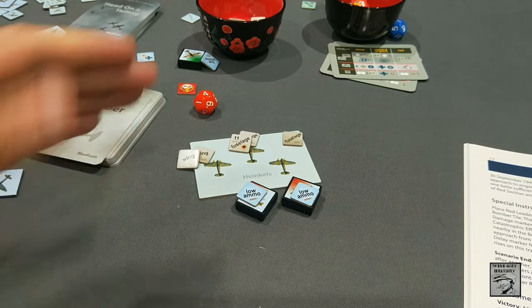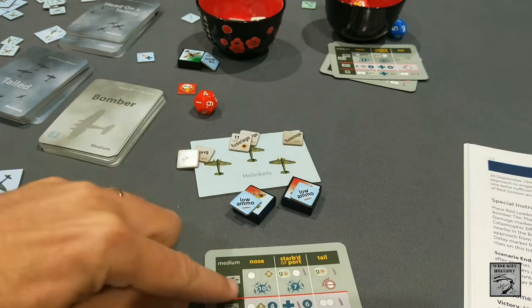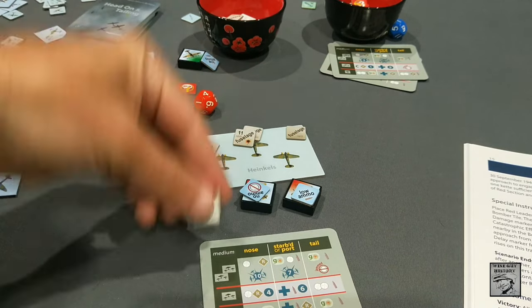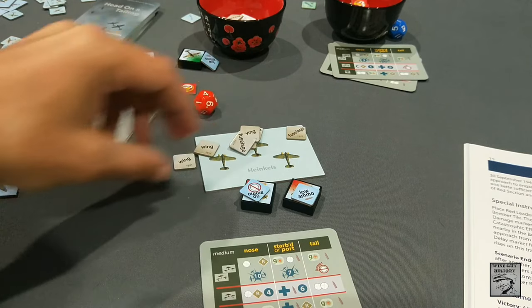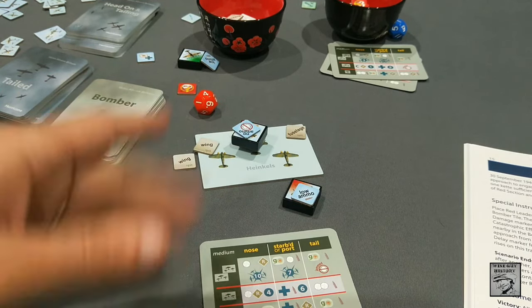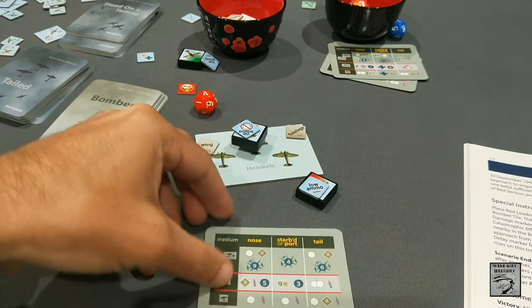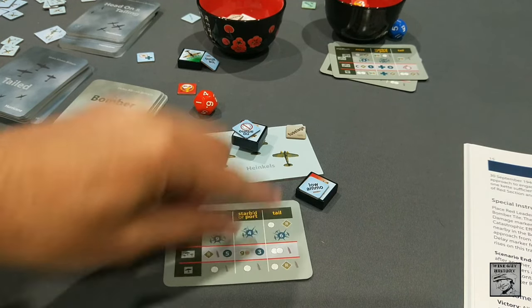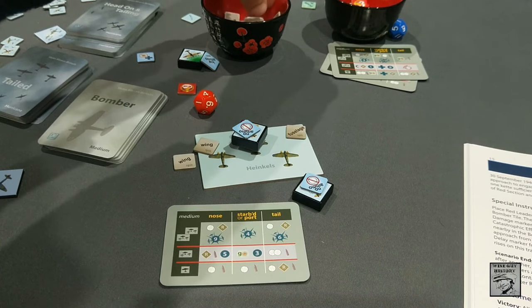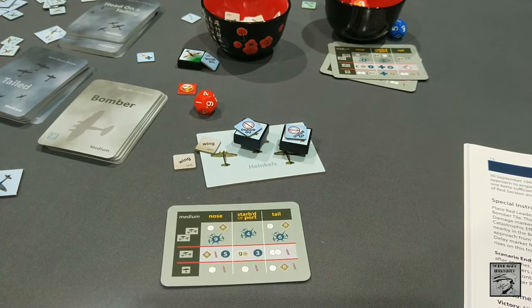We return to the bomber cycle — approach, fixed on the tail, burst. Starting with Red 2: on the tail, two damage markers, low ammo. One, two — that's four damage markers total. Red 2 shoots down a bomber! Well done. Out of ammo, bomber destroyed, he returns to base. Now Red Leader on the tail — excellent: low ammo, two damage. I need either two engines or a cockpit. Cockpit — instant destruction. That's two bombers shot down. Nice work.